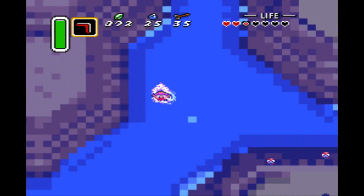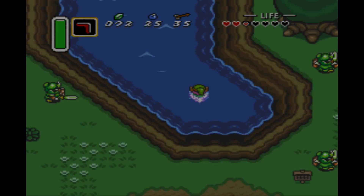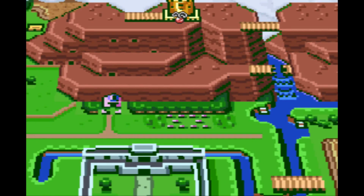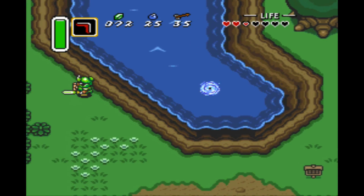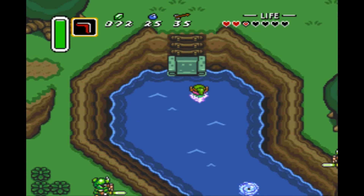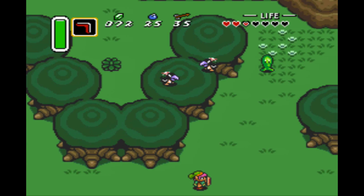Let's go inside this whirlpool. And this will take us to where? Nearby to where we're supposed to go. Now that we're here, all we gotta do is make our way north into a cave, and we'll be able to make our way through a path to go to the Red Pendant.